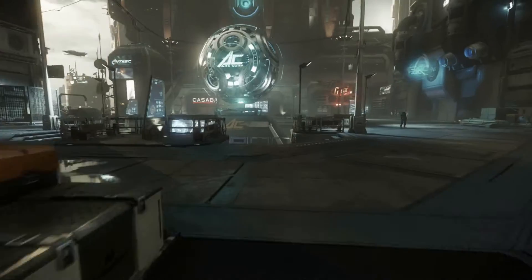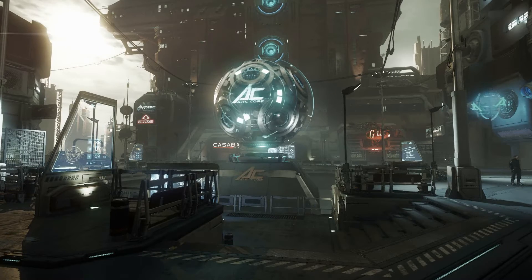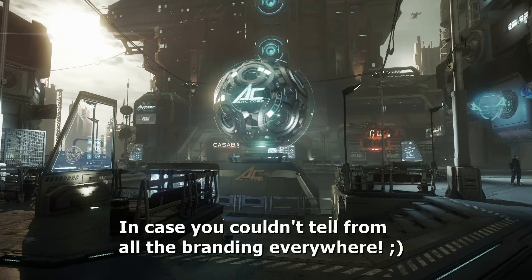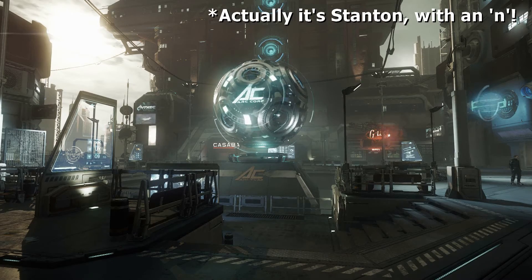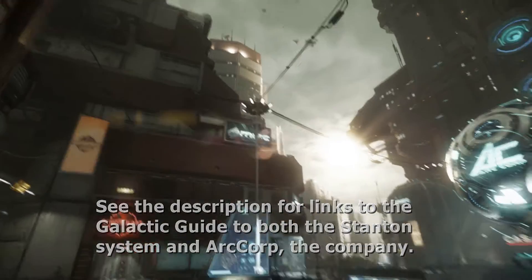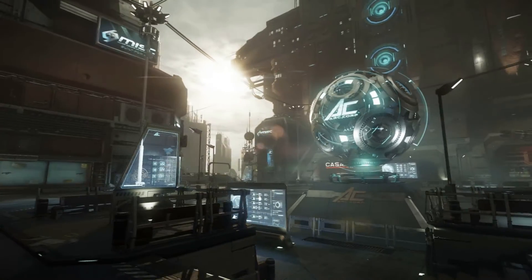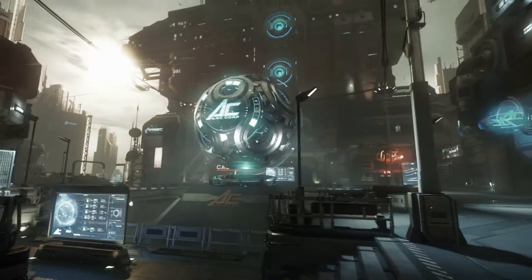We come out into the main plaza of ArcCorp. This is the planet we're on - it's called ArcCorp because it's owned by the company ArcCorp. I think the planet is actually called Staten 3, the third planet in the Staten system, which is a system of super-Earths. There are a couple of other company-owned planets around in the system, but this is the first one. It's very evocative of Coruscant - huge tall towers, corporation-owned, etc.